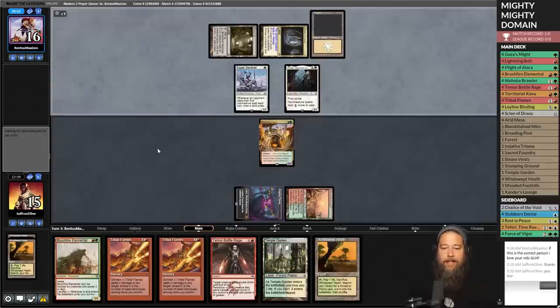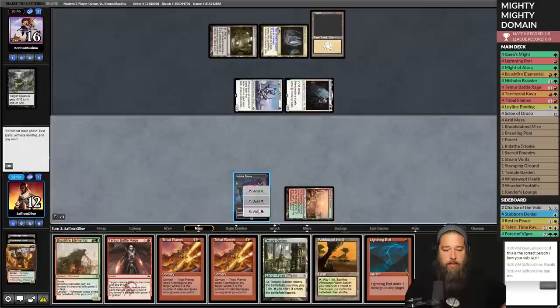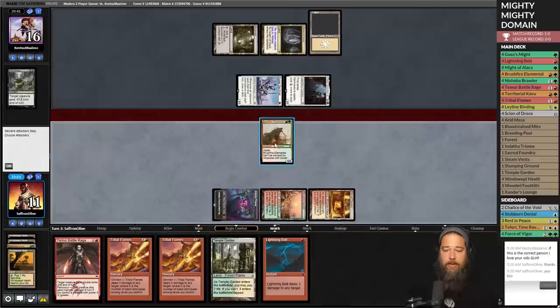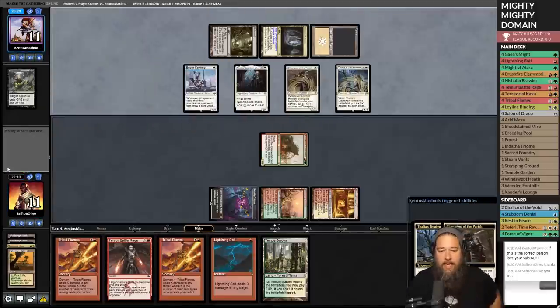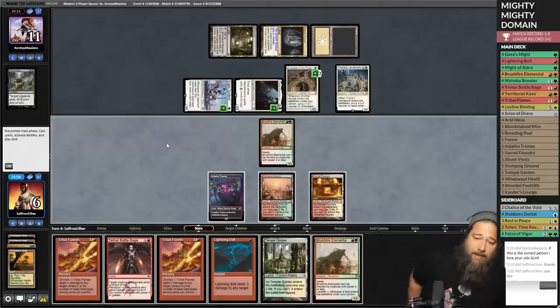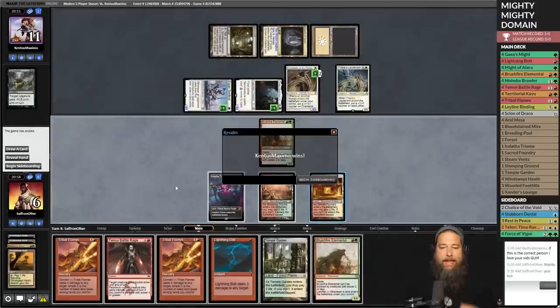We go down to 16 with Dismember. Opponent hits us for three, we draw a Bolt — even more damage. Brushfire Elemental with Windswept Heath pumps it, crack the fetch to get Sacred Foundry even though that means no full domain. Hit you for five, down to 11. Opponent plays Champion of the Parish and Thalia's Lieutenant — that's a good play. They hit us down to six. Thalia is really wrecking our hand. The Mutavault is also a problem. With Esper Sentinel in play we'd have to shock ourselves to cast two spells. Thalia carries the game there.